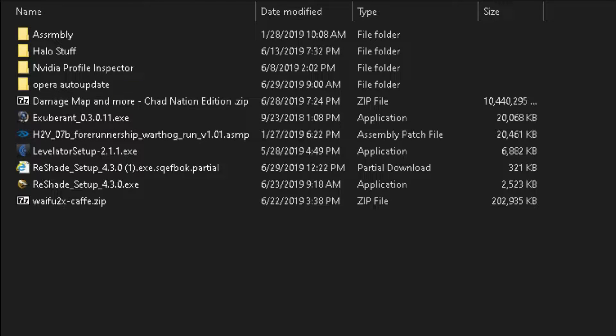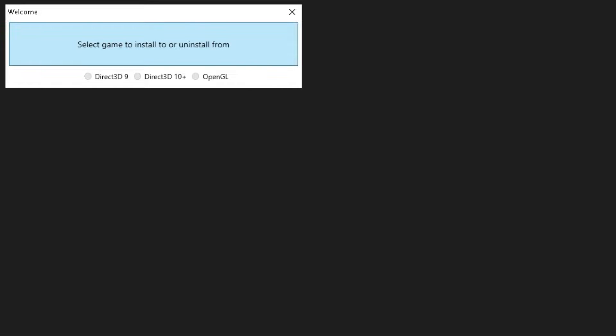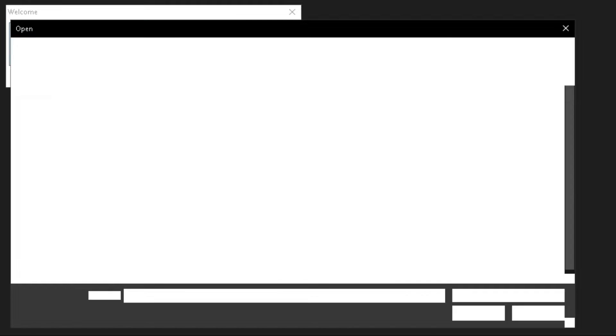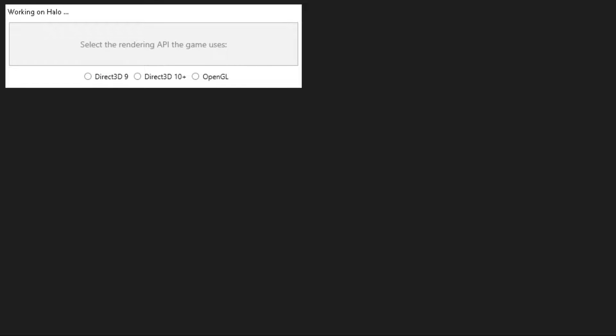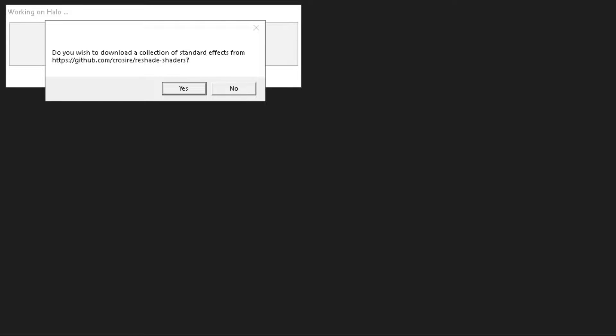Now, once you have downloaded it, all you've got to do is double open up this Reshade Setup, select the game to install or uninstall from, click on your Halo Custom Edition, click Open. That's going to ask for permission — click Yes. Now, it's going to ask you to select the rendering API the game uses. For Halo Custom Edition, it's going to be Direct3D9. If you're using it for any other games, you can go on the Reshade website and check what API you're going to use for each game.